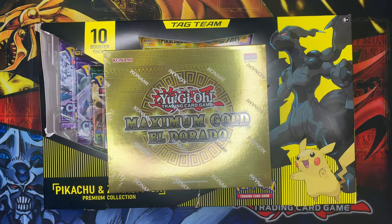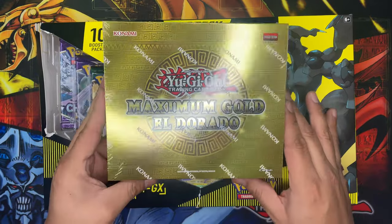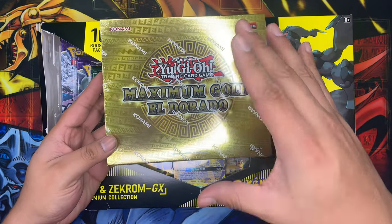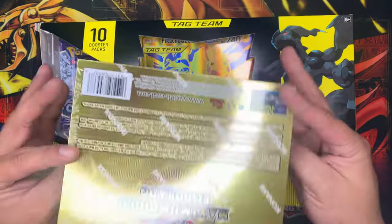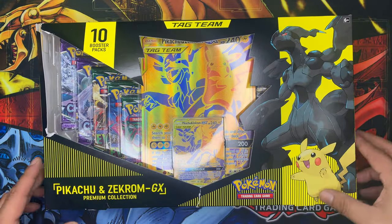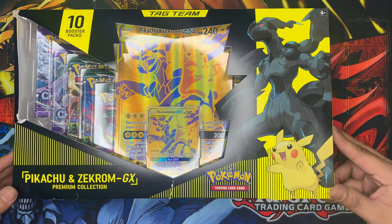Alrighty guys, so here we are in the breaking section. We're going to go ahead and break these open. Now I'm going to go ahead and save the best for last — the Maximum Gold Yu-Gi-Oh is definitely going to be some hits. We're going to save that one for last and start off with this Tag Team Pikachu and Zekrom GX.